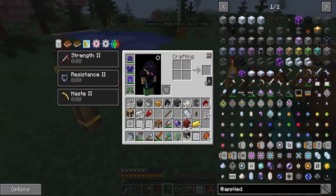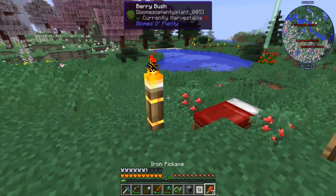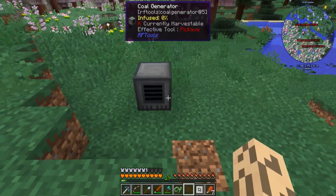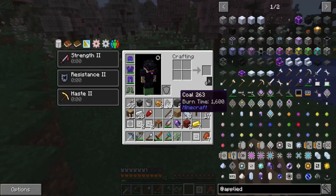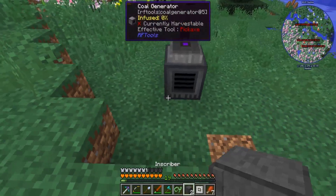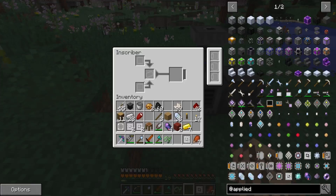We're going to be powering it using a coal generator, which we got from one of the quests. I think we can set it up here — we'll put the charger on top. These inscribers are what we're going to be using for making our processors, which you can see some of down here.